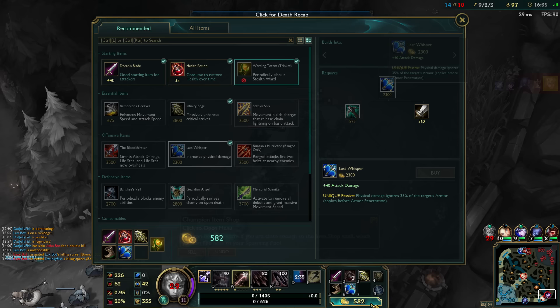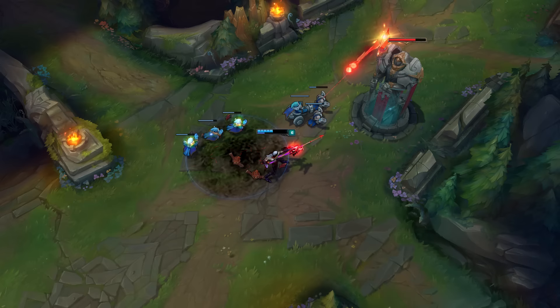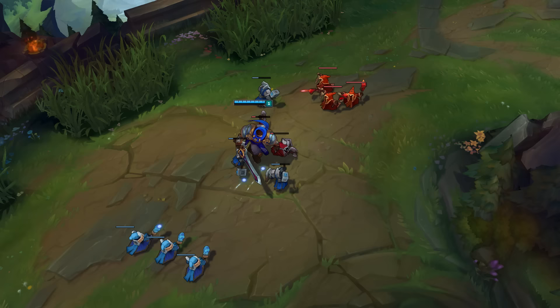Don't worry though — you don't lose any items, gold, or experience on death, and you can even buy items while waiting to respawn. Of course, killing your enemies also takes them off the map for a brief period, giving you the perfect opportunity to advance and demolish their turrets.